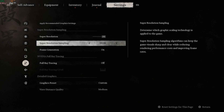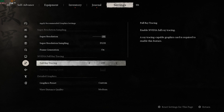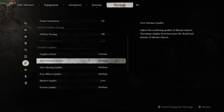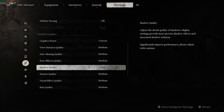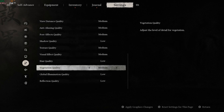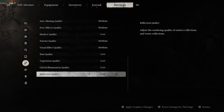Go back, head to Graphics. Set Super Resolution to 70, Super Resolution Sampling to DLSS, and turn on Frame Generation. Turn off Full Ray Tracing. For the graphic preset: View Distance to Medium, Anti-Aliasing Quality to Medium, Post Effects Quality to Medium, Shadow Quality to Low, Texture Quality to Medium, Visual Effect Quality to Medium, Hair Quality to Low, Vegetation Quality to Low, Global Illumination to Low, and Reflection Quality to Low.